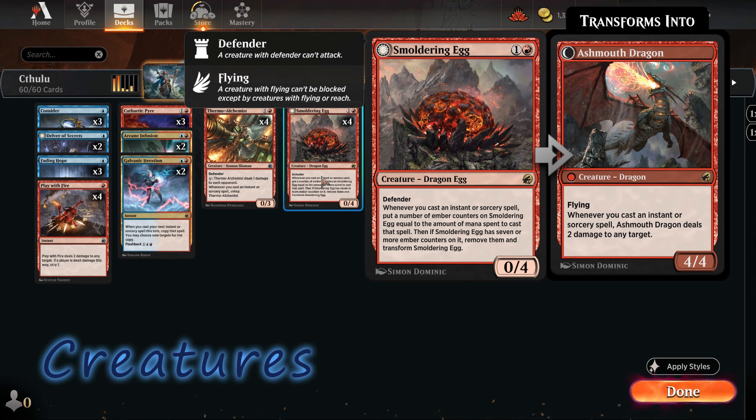It's a great card — you can deal so much damage. We have so many cheap spells, so we can target the opponent directly. It's not that difficult to transform, since we have cards like Memory Deluge and Burn Down the House that add a bunch of ember counters at once.